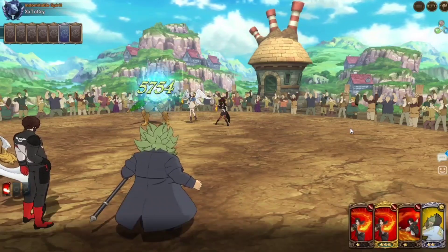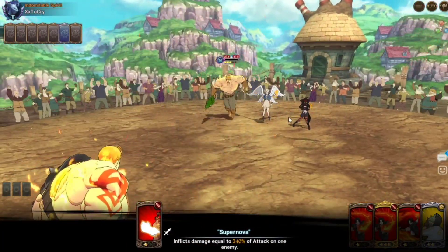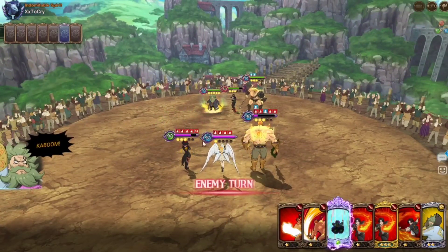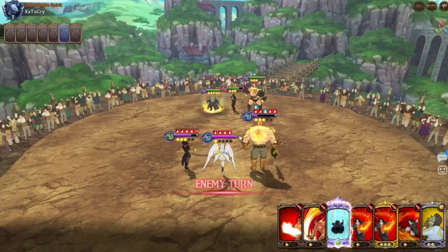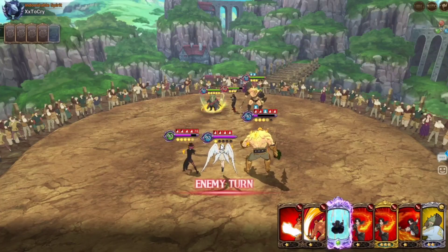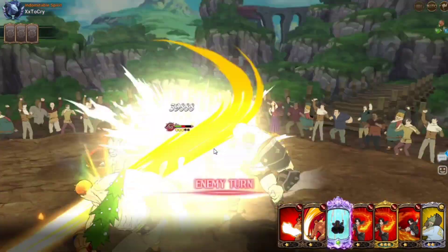Then next turn, we take off the revive and we clean up with Chandler's passive. This was a clean game. Maybe he was trying to get rid of cards — I'm just trying to see what the tactic was behind that. Maybe he was trying to remove cards for Elizabeth's barrier or something like that.